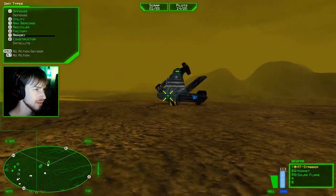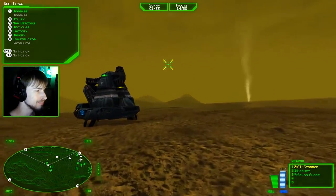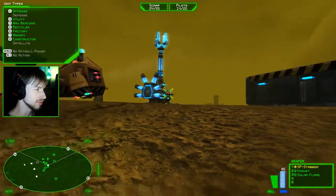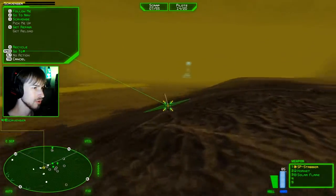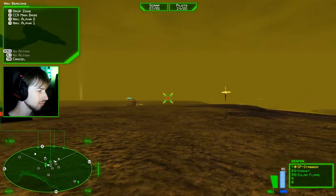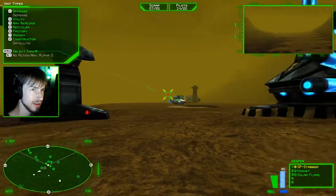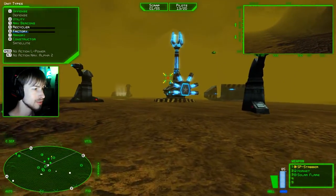Let's get an SP stabber. We've got another unidentified object coming from the west — dropping a nav beacon there. Whenever scavengers get kind of damaged, they tend to take a rest for a few seconds when they get to the recycler. I'm picking up another one of those things to the east! Let's take a look at our nav beacons — nav alpha two. I do see something in the distance; it's just not in range yet. All is in control for now.